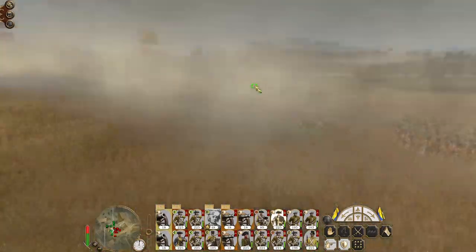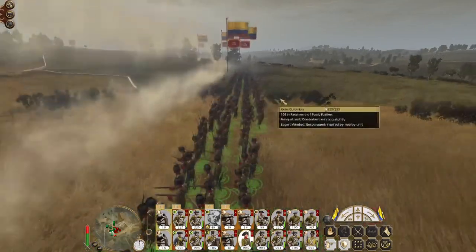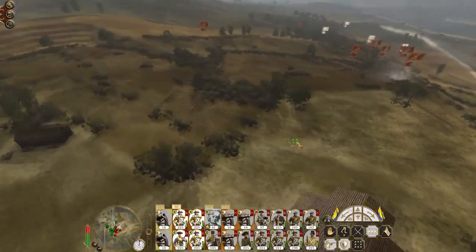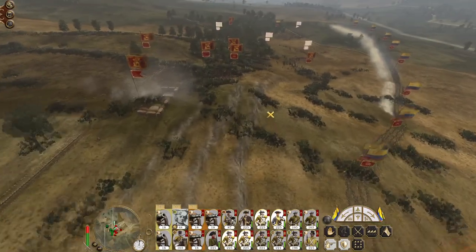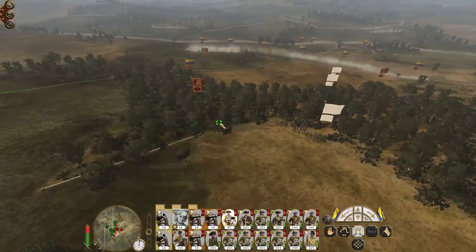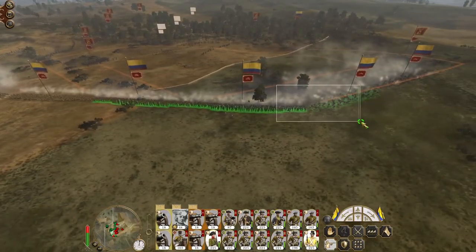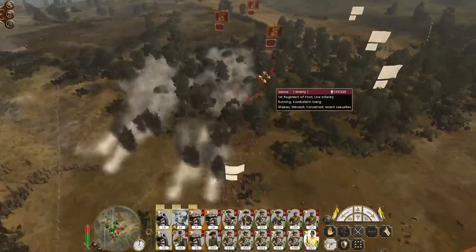I'm going to need fusiliers. You men are going to be pretty much out of the action, so you're effectively going to get orders to just run all the way around the flank. Run my cavalry away from the enemy engineers, get my foot artillery to focus on them. My howitzers can keep doing what they're doing. My infantry line on the right can stay where they are — they're engaging the enemy engineers.